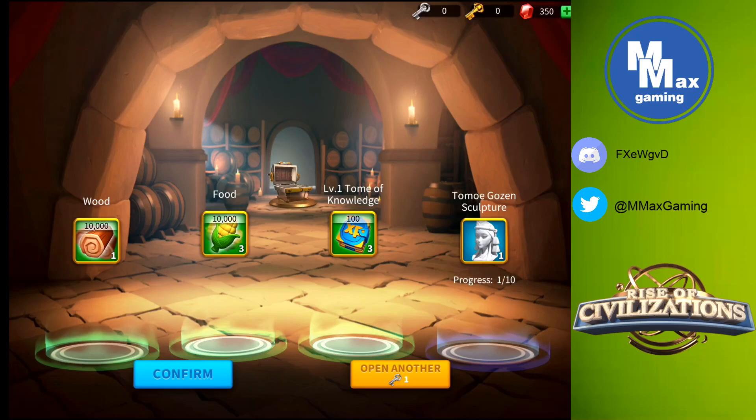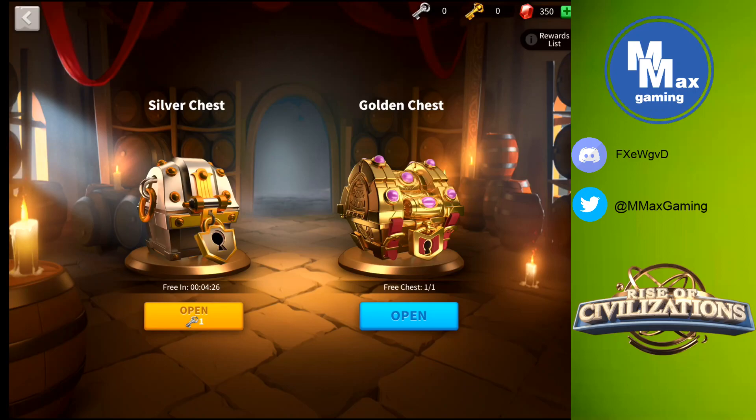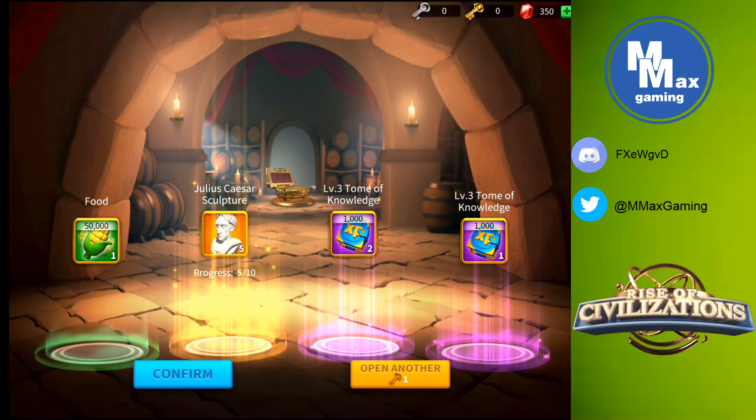A tome of knowledge is an item we use to upgrade our commanders. For each commander in the game, the way to unlock them is to collect the required number of sculptures - right now we have one of Tomoe Gozen's, and we need 10 to unlock her. Now the gold chest - we're hoping for greater things. We got a 50,000 food token. We received five Julius Caesar sculptures - Julius Caesar is the absolute strongest commander in this game, so getting five out of 10 on my first gold chest is amazing. We also have two packages of level three tomes of knowledge and a single level three tome.